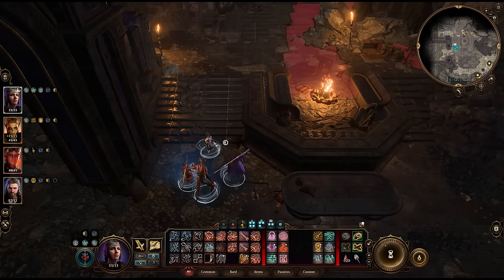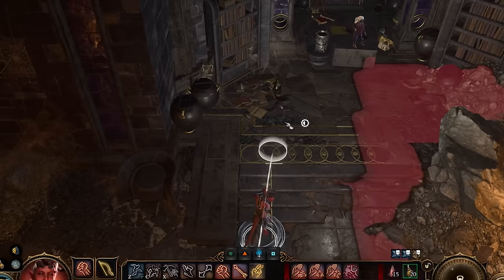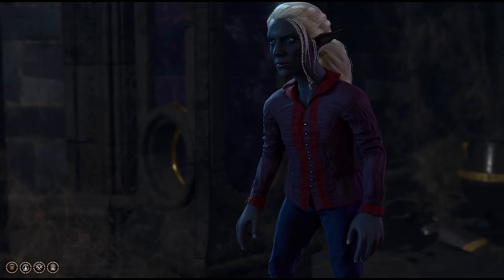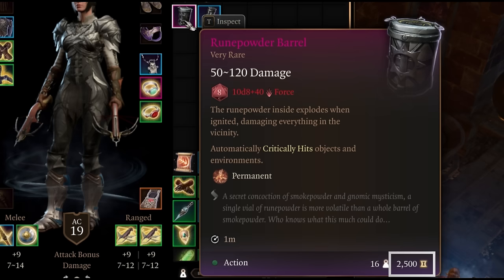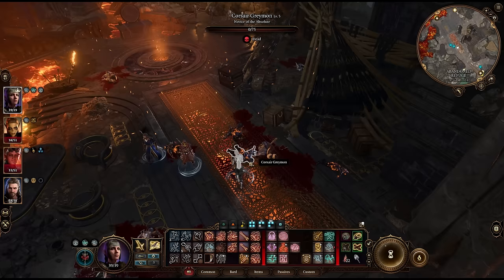Before starting the conversation with Philomene, keep someone in stealth out of range. Then, when you start talking to her, switch to that other party member, sneak in and snatch that full barrel of Runepowder from right under her nose. You can even still talk her into giving you the vial too. The Runepowder barrel is worth a huge amount of gold, so once again you should sell it to someone that you know is going to bite the dust soon, then pick it back up later.